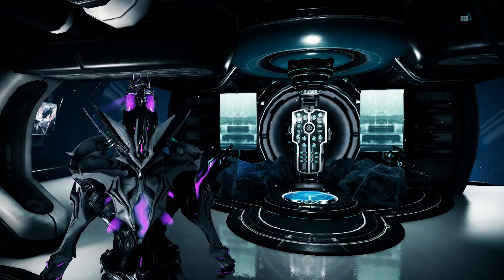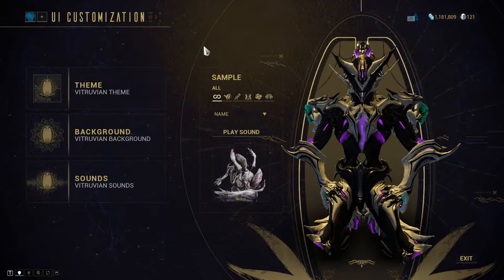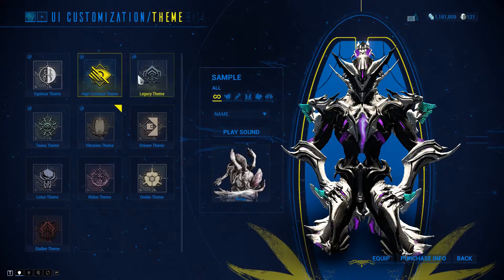To customise your interface, head over to Options, then Interface and select the first option. There are a couple of themes to choose from and you can right-click on each of them to preview them.